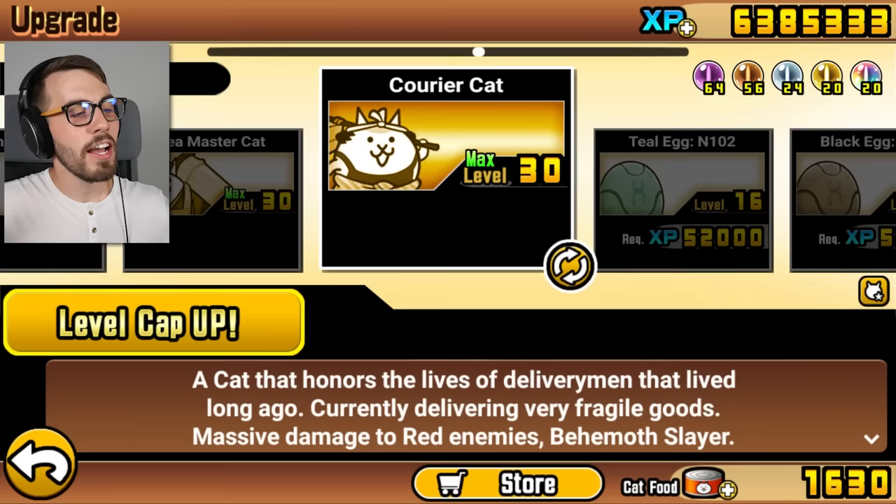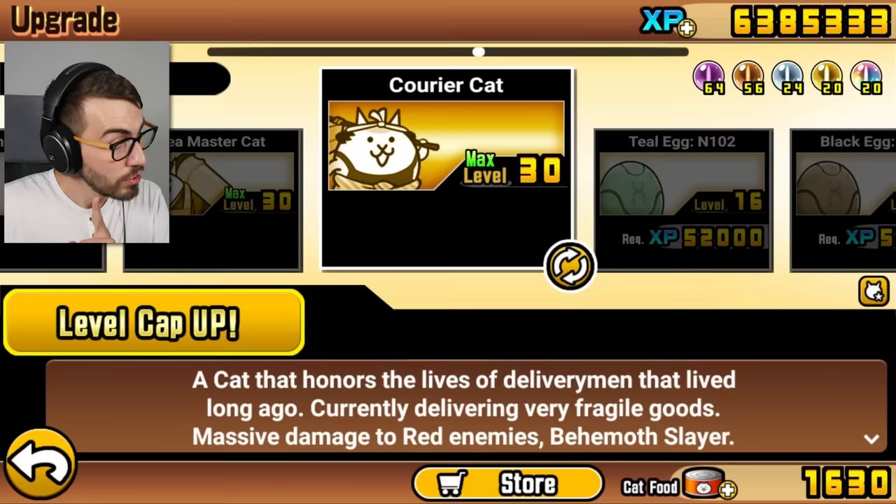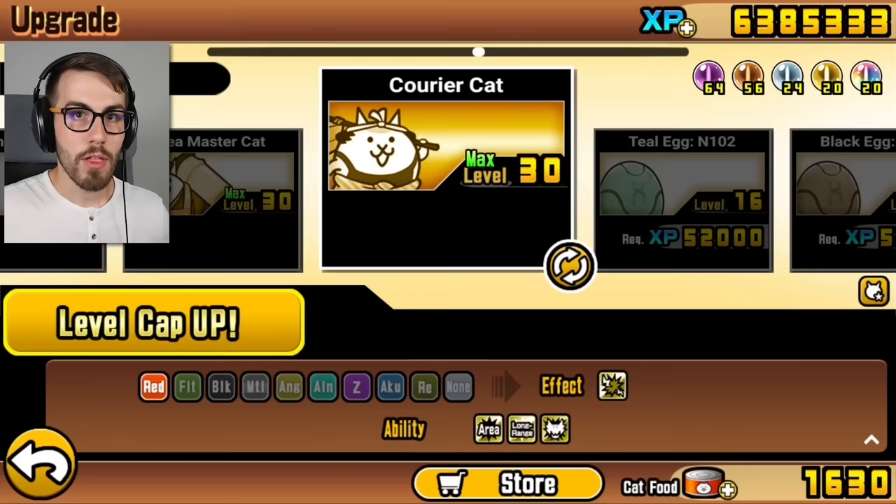So here's Courier Cat — a cat that honors the lives of delivery men that lived long ago, currently delivering very fragile goods. Massive damage to red enemies, Behemoth Slayer. But what else? Take a look at this. What's that? Long distance? This guy has massive damage versus red enemies and it's a long distance area attack, which is not a common thing in this game.